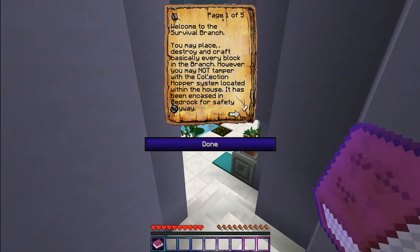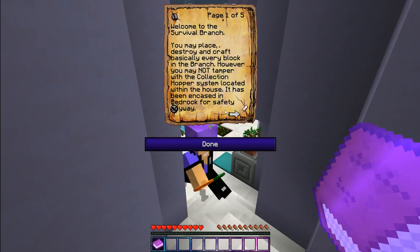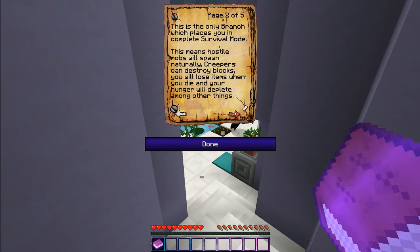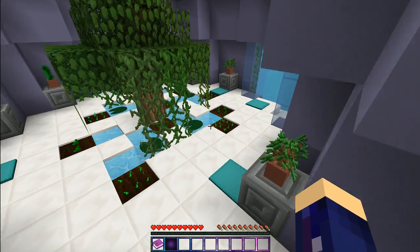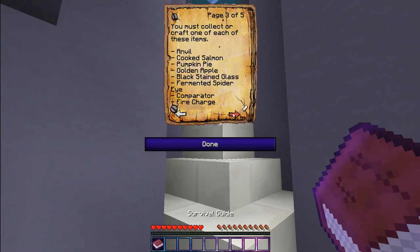Welcome to the survival branch. You may place, destroy, and craft basically every block in the branch. However, you may not tamper with the collection hopper system located within the house — it has been encased in bedrock for safety. This is the only branch which places you in complete survival mode. Hostile mobs will spawn naturally, creepers can destroy blocks, and you will lose items when you die. We must collect: anvil, cooked salmon, pumpkin pie, golden apple, black stained glass, fermented spider eye, comparator, and fire charge. Wow, that's a lot of things.